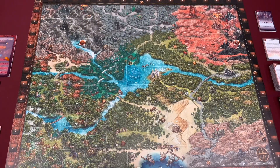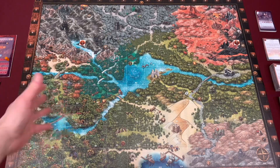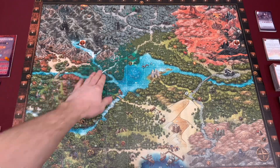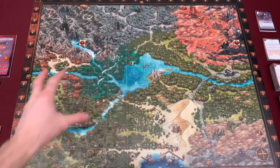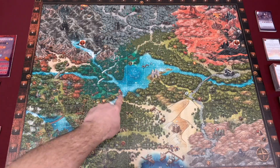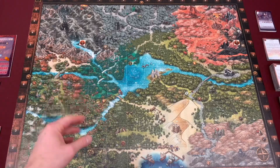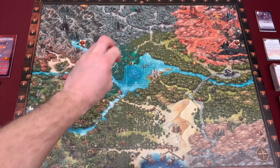You start the game by picking out your character and getting them all set up, but I wanted to show you the board because it looks super cool. Look at all these neat features and terrain — it's really panned out so you're not going to see everything, but each one of these numbers is going to correspond with potentially things spawning into the world. There are little details all over this that are really cool.